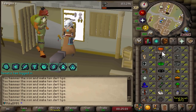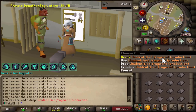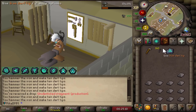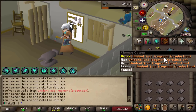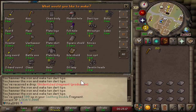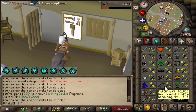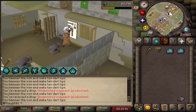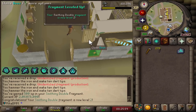Going to quickly work on some Smithing and Fletching at the same time. I don't have any fragments yet regarding this, but as I unlock more I'll be able to do everything in just one tick. One inventory in and I got three different production fragments. Anything new? Smithing double is now level two.